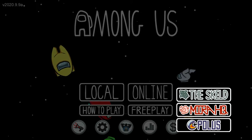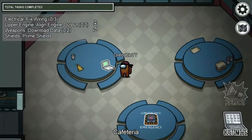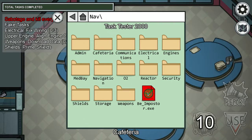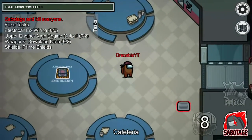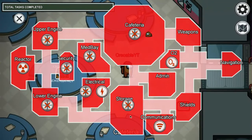...then you choose the Skeld, which is preferable. Now you go to this laptop and press this file right here, and there you go — you get imposter. Now you want to sabotage O2, reactor, comms, or electrical.